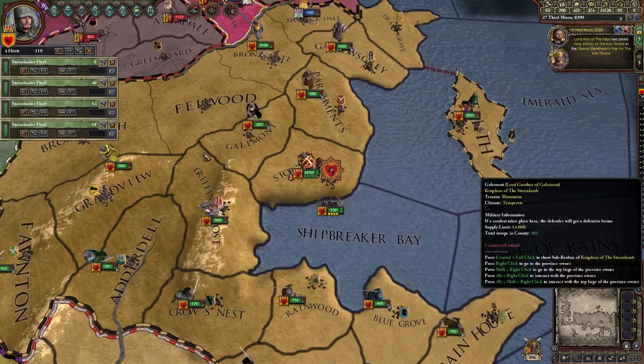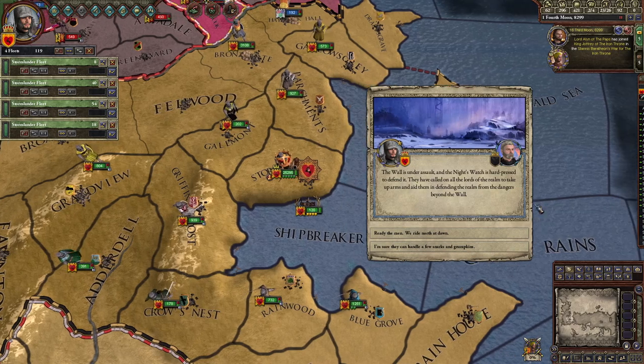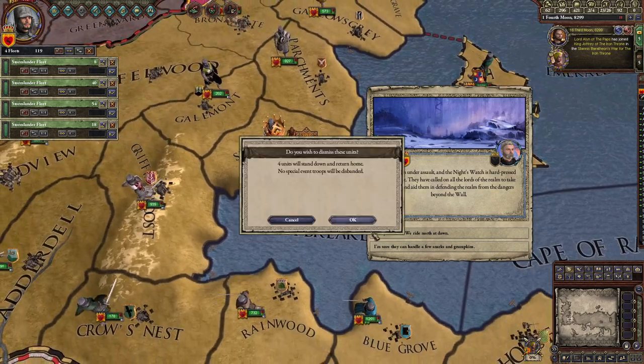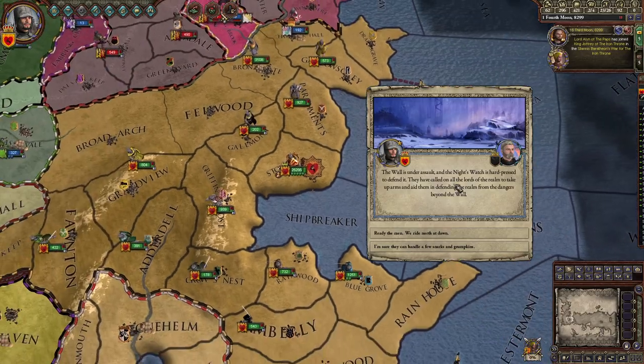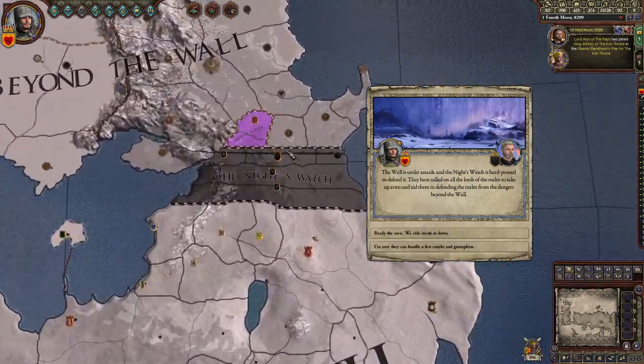All my troops showed up. I'm gonna dismiss my fleets — I don't really need them. Make sure you don't remove them in the open sea; they should be landed in a port like they are now, so they don't disappear and you can't raise them later. In the Game of Thrones world there's a Wall protecting from wildlings — it's under attack by wildlings, but I don't really want to walk all the way up there.